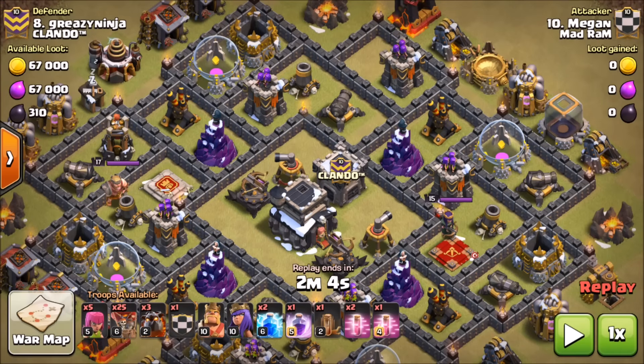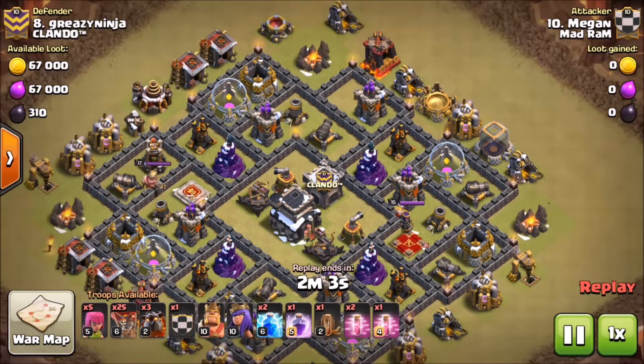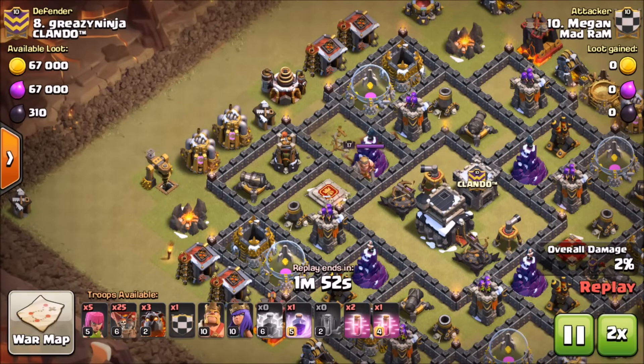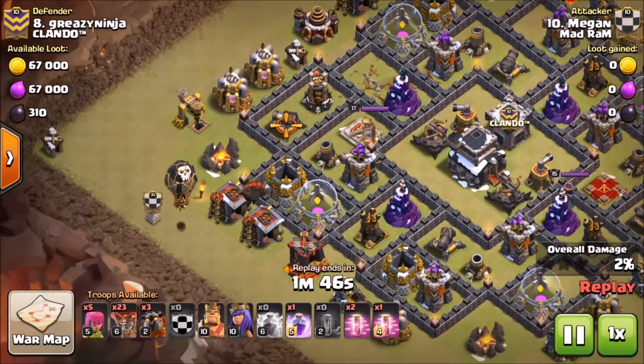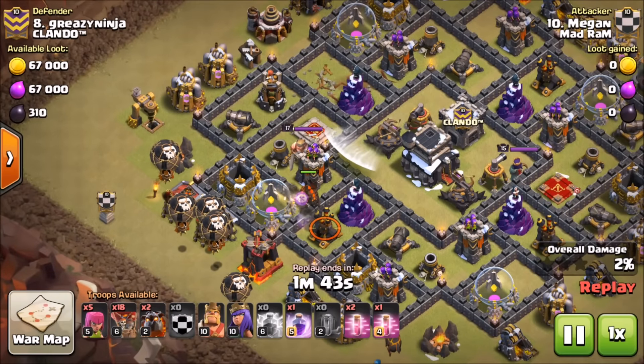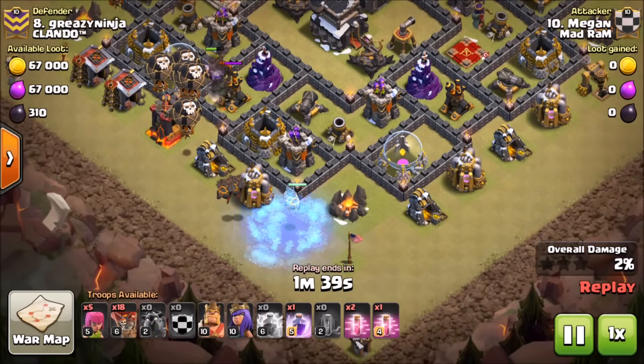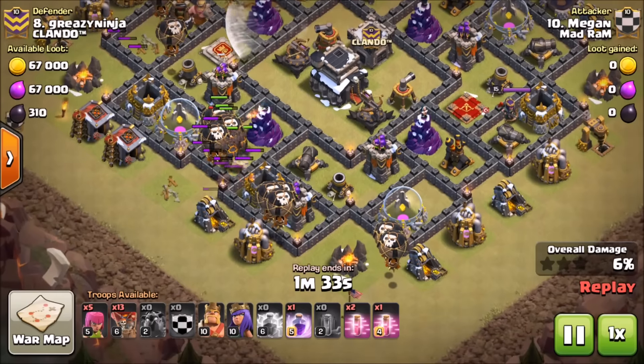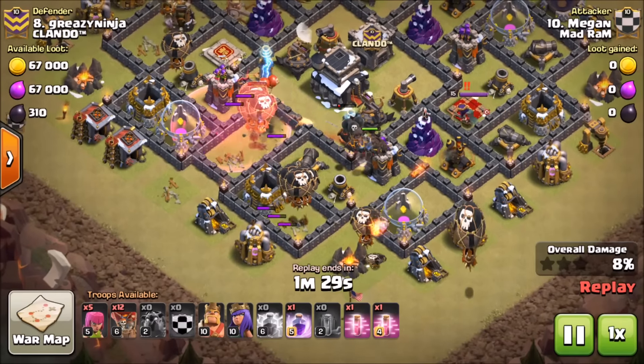Speaking of air attacks — this is me on my wife's Town Hall 9 account since I don't have one right now. We're going to be using a modified queen pop: we're going to zap out an air defense, and instead of two rages I'm bringing two extra haste — I really like haste with air attacks. We don't need to worry about the clan castle lure because he has loons in his clan castle. We zap out the top air defense, bring in our max hound across the face of those archer towers. Our second hound sets off the freeze trap and I fat-fingered it — meant to drop loons but dropped all my hounds.